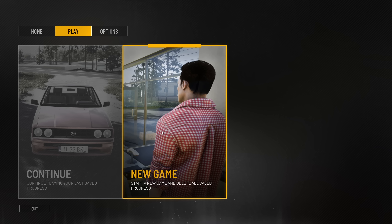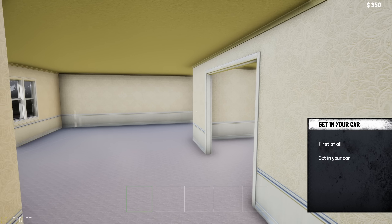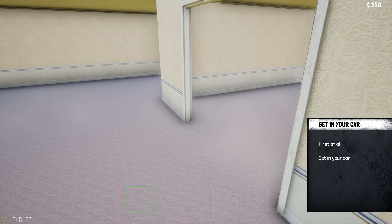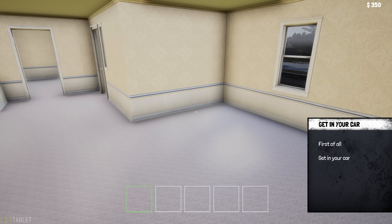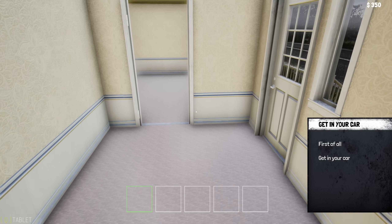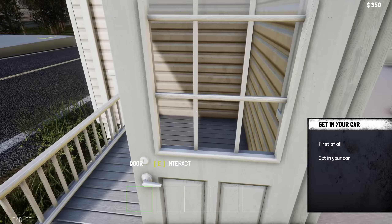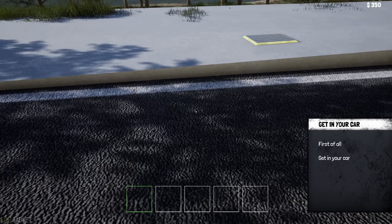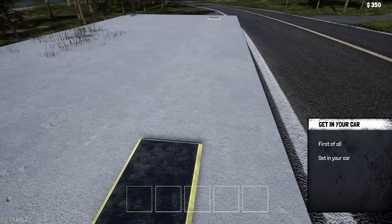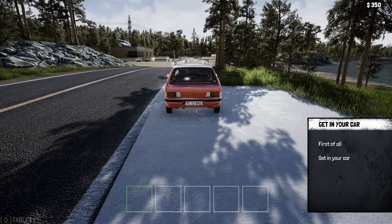Welcome to Trader Life Simulator — okay, here we go. The tutorial says to get in your car first. It feels like the wife has kicked us out because all we have is... okay, that's all we've got. I'd rather not be here, it's kind of depressing. What is this — a car parking lot? Let me check if there are reverse mouse options. Okay, there's nothing.